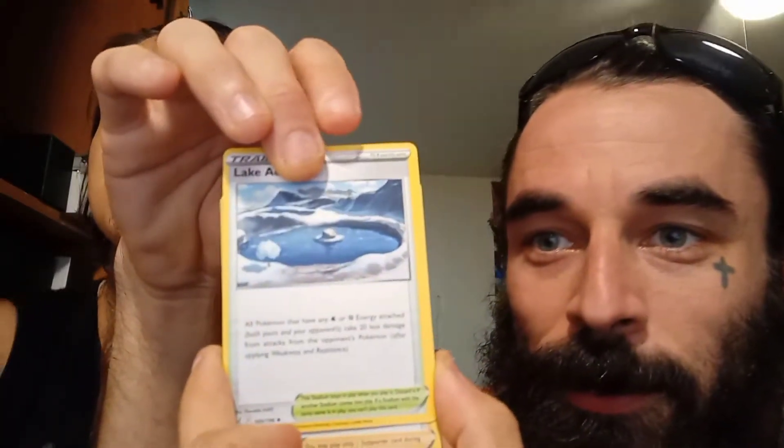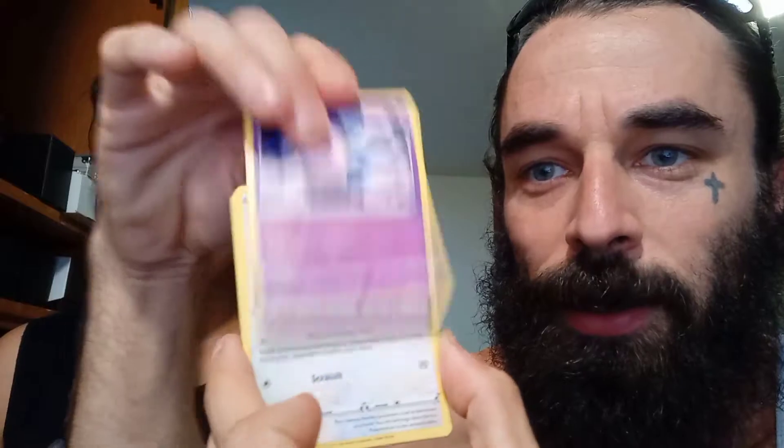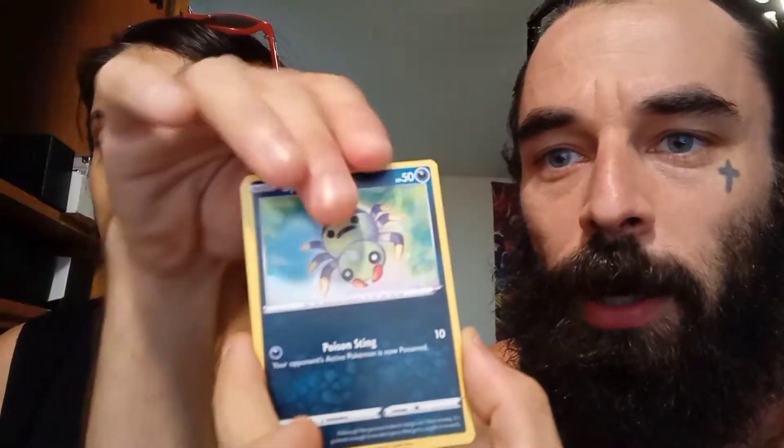Another Porygon 2. Lake Activity, Slugma, Clefairy, Applin, Spinarak, Litwick the candle. I think I see something back there — reverse holo Metapod, and oh — Comfey! To be fair, that card's worth more than everything you've pulled so far because they use it in competitive decks. The Metapod artwork is really cool though. Oh, that Pikachu is nice — it looks like a strawberry, look at that smile!